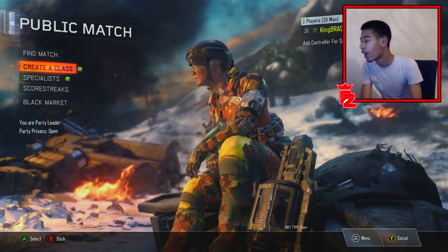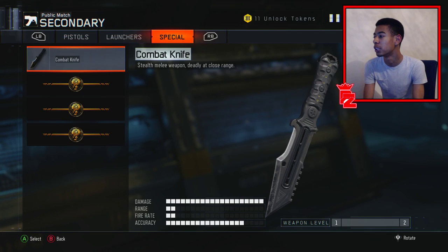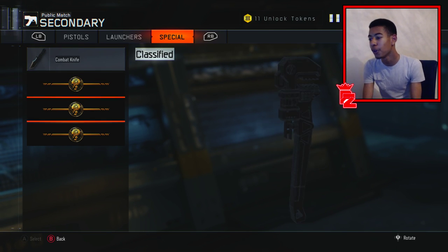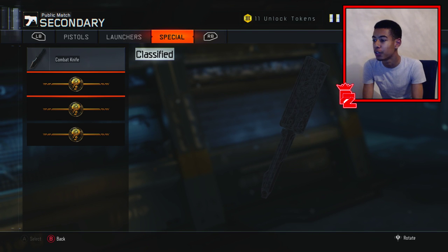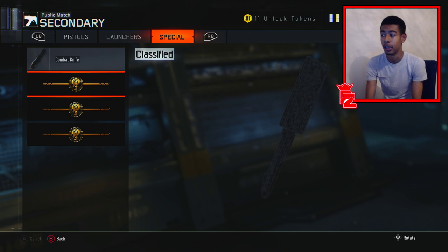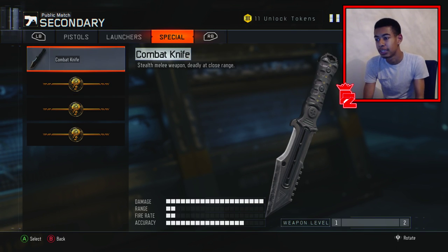If we hop into Create-a-Class and go to the secondaries over to the specials, we can see there's the combat knife as usual, but there are also three new slots. If you look closely at the image on the right, you can see the first one is actually the butterfly knife. You can't see it too clearly because I haven't unlocked it yet — you have to earn all of these within supply drops, which I think is a good thing. It won't make gameplay changes; it will all be the same as the combat knife.